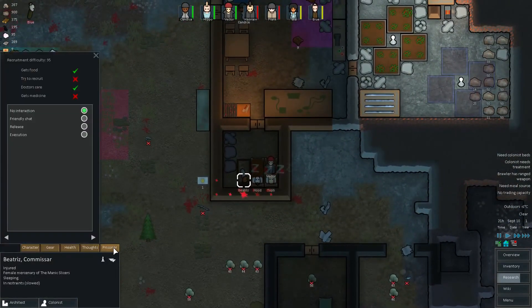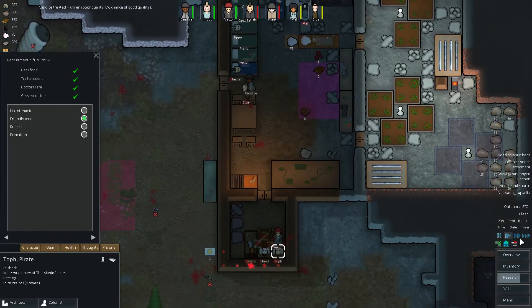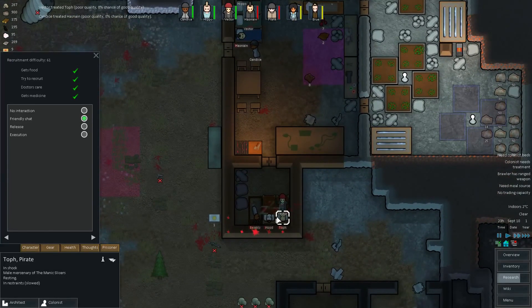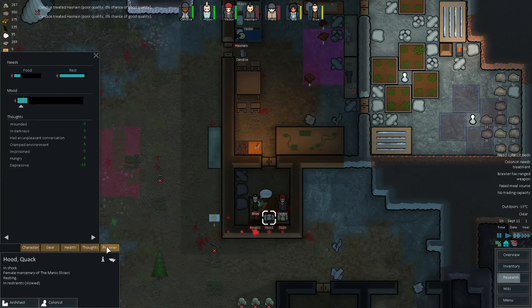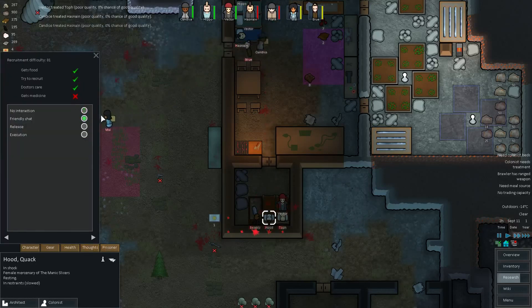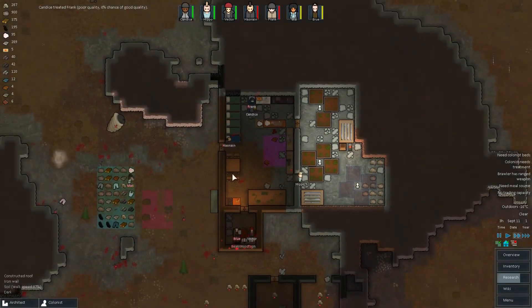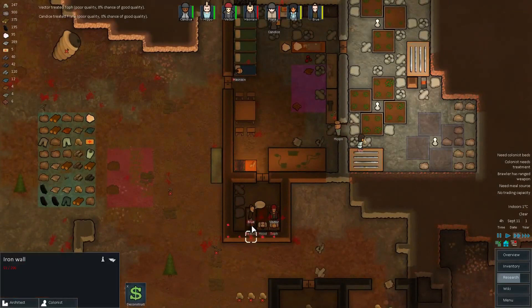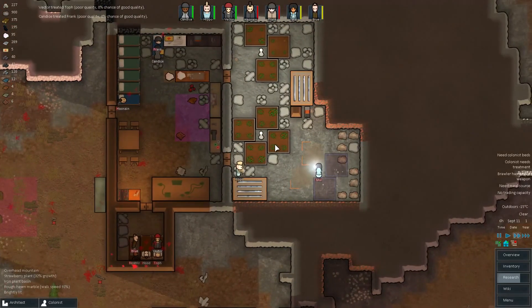Let's continue and check out these prisoners. 95 — that's quite difficult. 81. 61 — let's certainly allow this one to be recruited, and even get some medicine. These are just first aid kits anyway, which are pretty easy to make. Hood — you're actually quite useful. They're all actually quite good. So let's allow Hood to be recruited as well. Let's keep the other one in there for now. But let's allow for a friendly chat to keep their mood up so that they don't snap.